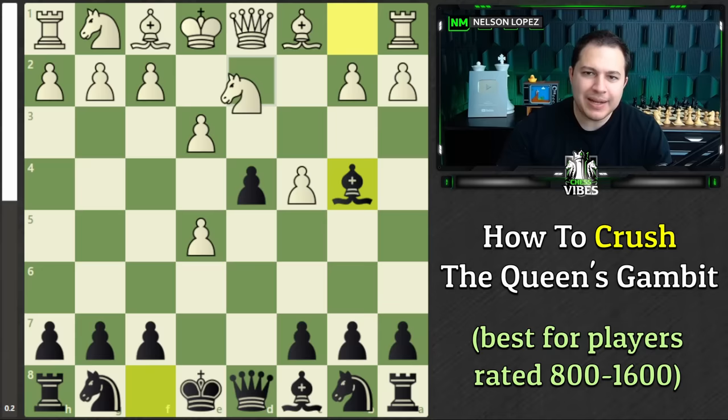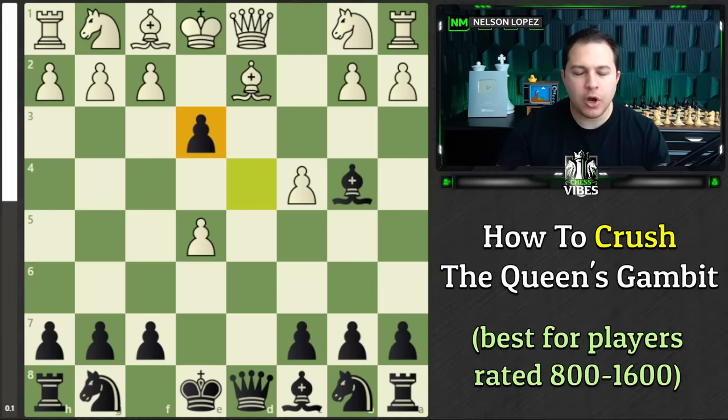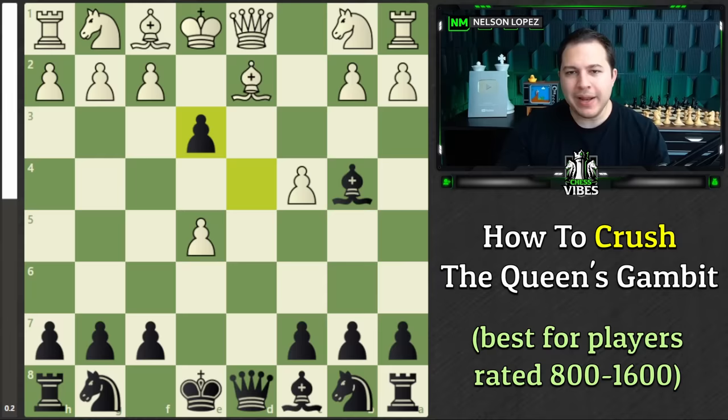If they play Knight there, it doesn't change too much — we're going to take there and still have a pretty nice position. But let's focus on the main line: a block with the Bishop. What are we going to do? We're going to capture this pawn on E3. What you will notice is that this is pinned — the Bishop cannot take. Also, the Queen can't trade off here, which is kind of what White wanted. If we go back to this position, White was hoping we were going to take immediately, then they would trade Queens, capture, and White's totally fine with an extra pawn. But by throwing in this Bishop check move, now when we take, there's no Queen trade.